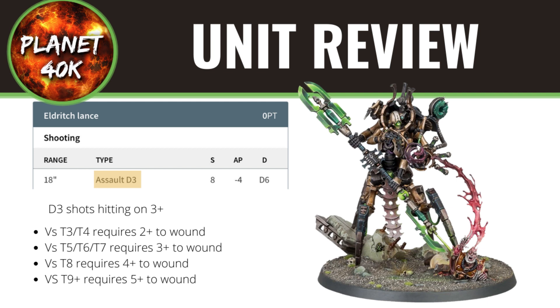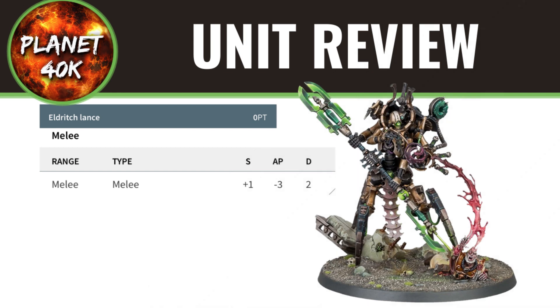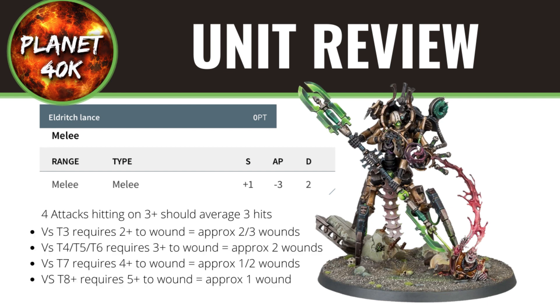Moving on to the melee side — again, it's the Eldritch Lance. It is Strength +1, so he starts at Strength 6 base, making it Strength 7, with minus 3 AP and 2 damage. Not as good as the ranged version but still pretty decent — quite similar to a Warscythe in some ways. He gets 4 attacks hitting on 3+, so roughly 3 hits. Against Toughness 3 you need 2s to wound, getting about 2-3 wounds. Against Toughness 4, 5, and 6 you need 3s, so roughly 2 go through. Against Toughness 7 it's 4s, getting 1-2 wounds. Against Toughness 8 onward you need 5s, so roughly 1 wound. With minus 3 AP you'll be going up against 6+ saves or invulns, and it's 2 damage apiece — quite decent.